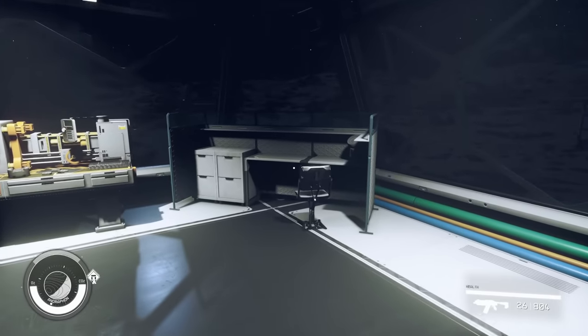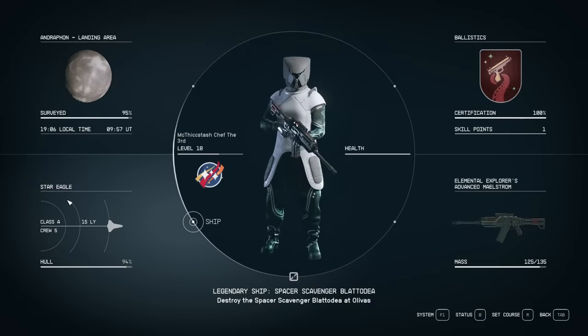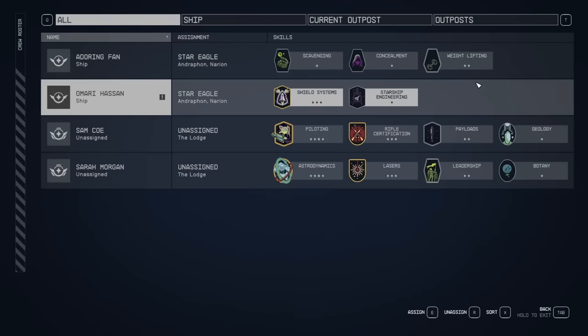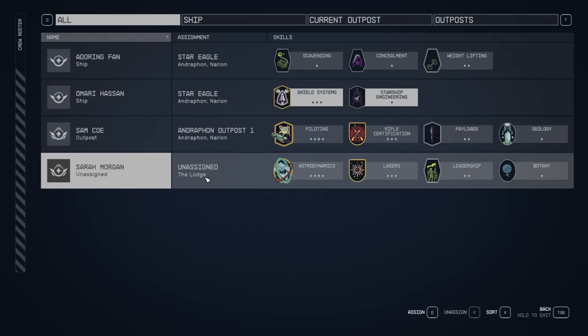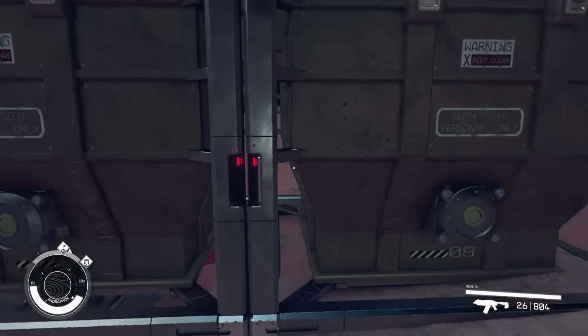Once you have crew stations, you can actually assign crew to this outpost. Go into your menu and head to the ship on the bottom left, then hit Crew. From here, if you have anybody that would suit being in an outpost, you can go ahead and put them there. For example, we can put Sam at Outpost 1, and maybe Sarah Morgan there as well.